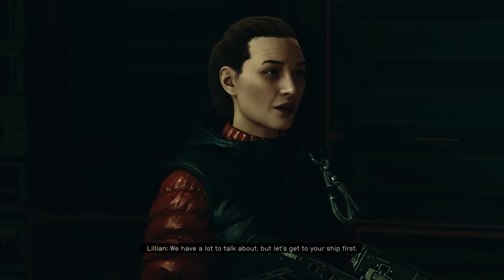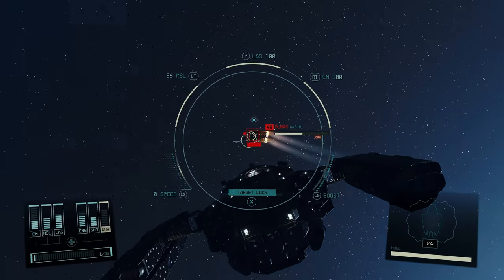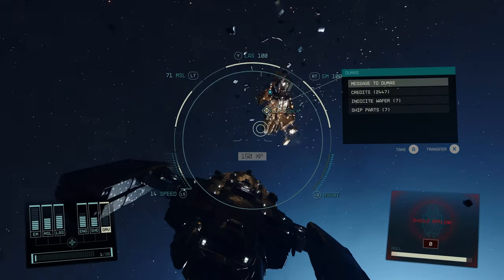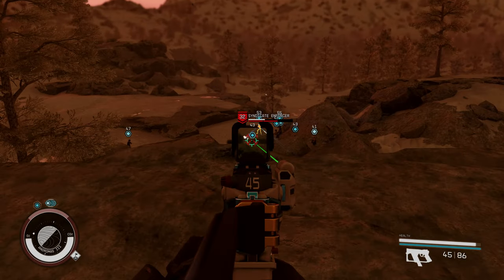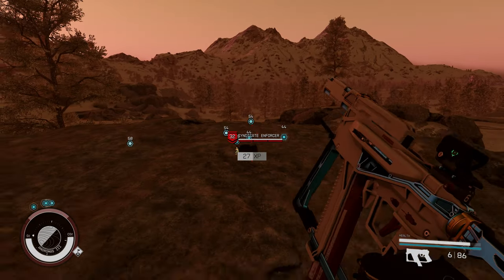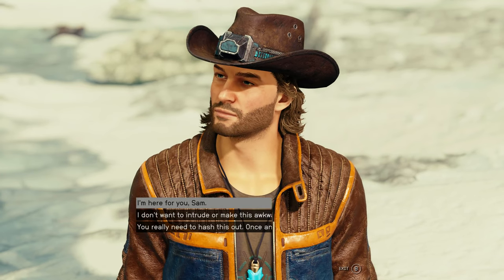Once it's cleared out and you speak with her, she will ask you to help finish her mission. This involves getting the coordinates of Akash and using it to lure out a Syndicate boss. Head to Rasselhog 2, where you will find the Dumas Freighter, which you need to destroy and then loot to obtain the information. The cache is located on NGMS 3, just a short walk from the landing spot. Once you approach the marker, enemy ships will begin touching down around you, dropping off hordes of enemies. After clearing the bad guys out, speak with Lillian, which will prompt her and Sam to hash out their issues.